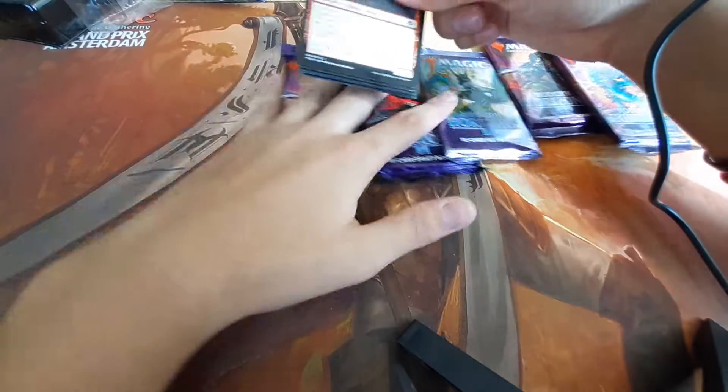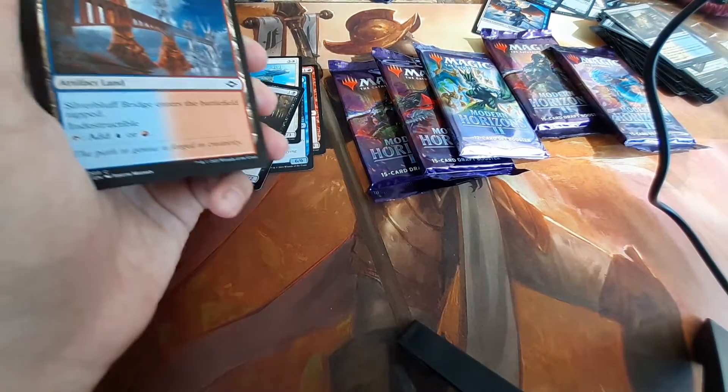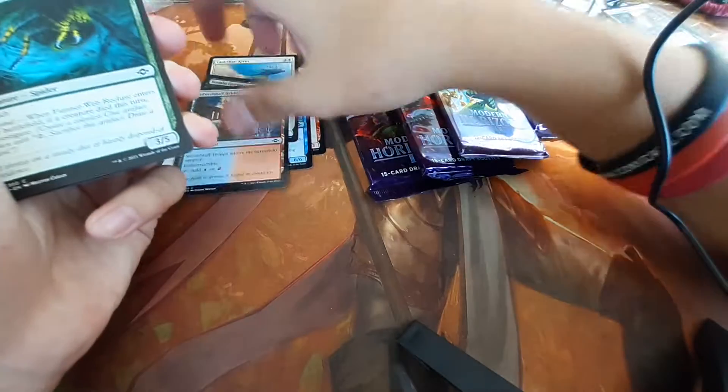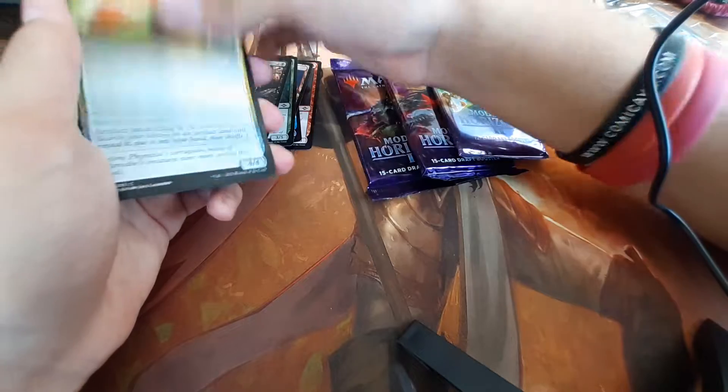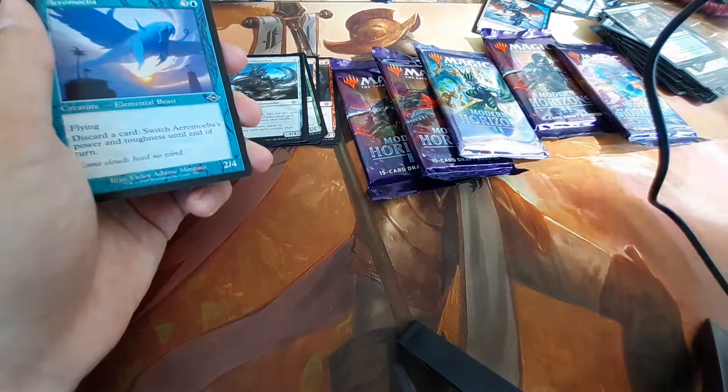We've got Tavern Scoundrel. Fantasimal Dreadmaw. Guardian Kirin. Vermingorger. Spire Bluff Bridge. Funnel Web Recluse. Guilt Blade Prowler. Captured by Legaxe. Sojourner's Companion. And Showcase Aramiba.